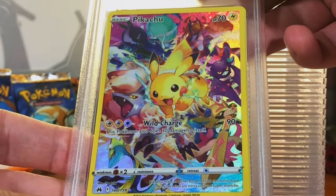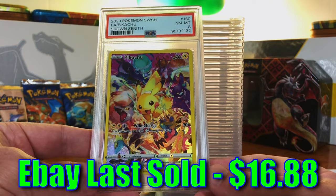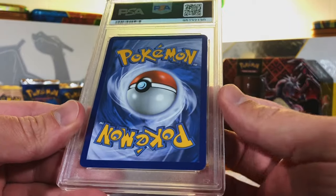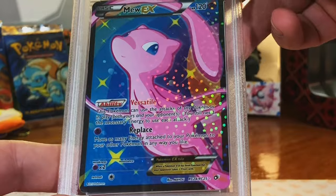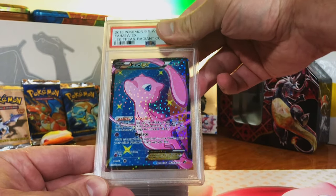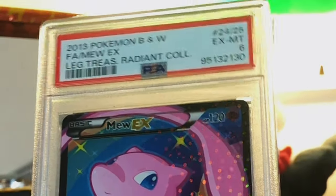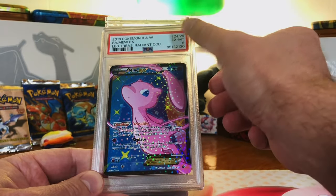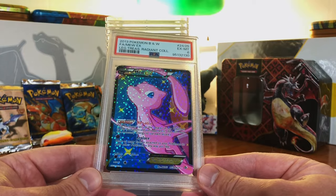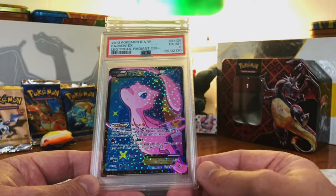Pikachu Secret Rare from Crown Zenith — this artwork is amazing. I'm going to guess a 9. Near Mint 8. Amazing artwork — love this Pikachu card so much. Last card on the left side. Mew EX Radiant Collection card from Legendary Treasures — one of the craziest moments from the opening. It's not a 10; I'm going to guess a 9 though. I looked this card over again and I very much disagree with this grade — there's no way that it's a 6. The least I would give it is maybe an 8. But hey, I will take it. Amazing pull.